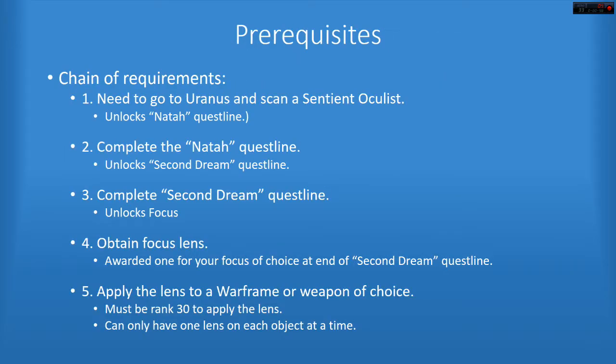So how do you get focus? You need to go do the Natah quest, which you get by scanning a sentient oculus on Uranus. I suggest doing Dark Sector Survival because I always find at least one of those guys there to scan. Make sure you've got a scanner equipped in your gear slot, go find one of these guys, get the Natah quest, then you beat it and unlock the Second Dream quest line. After you complete the Second Dream, you will get the focus ability unlocked.